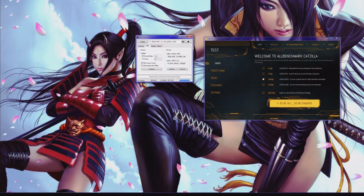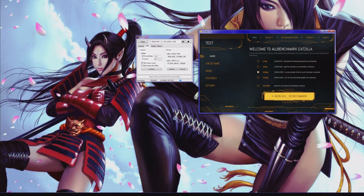Alright guys, so the other day I realised that there was an actual bug with Catzilla — or it's either a bug with Catzilla or a bug with AMD Crossfire. I'm probably going to go for AMD Crossfire, but you never know. The issue is that Crossfire won't enable.